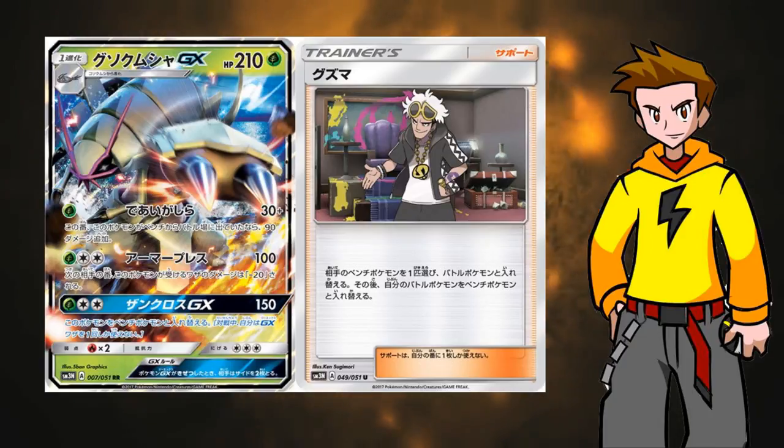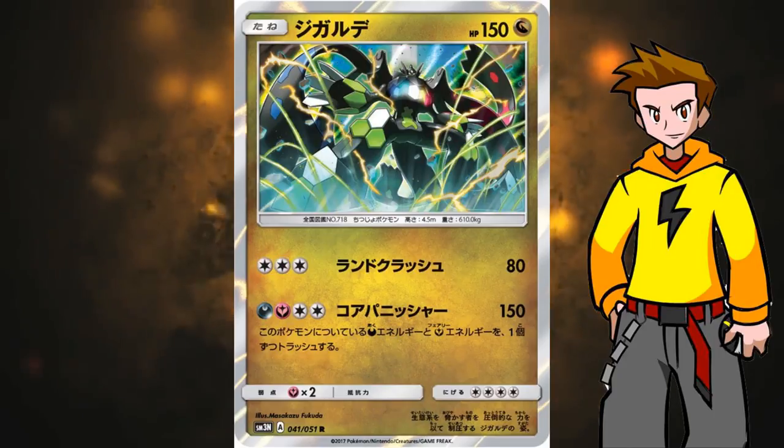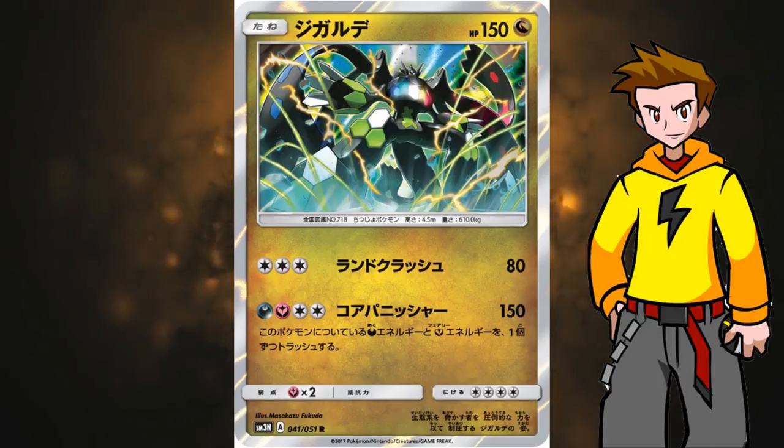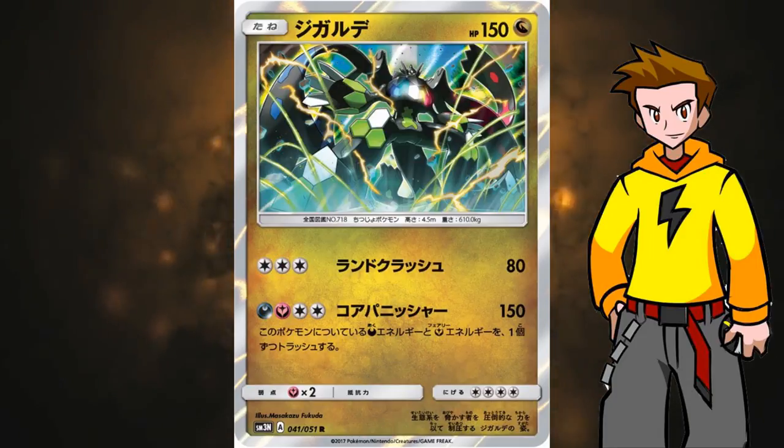I definitely predict the Golossopod deck will strike in the upcoming future. Next up, it's Zygarde from the upcoming Burning Shadows set. This is kind of groundbreaking — this Zygarde is a basic non-EX/GX Pokemon with 150 HP. We've never seen that amount on a non-EX/GX Pokemon, so definitely a tank. The retreat cost of 4 is humongous, but think about things that use Double Dragon Energy. The second attack, Core Punisher, deals 150 damage but we have to discard a Darkness and a Fairy Energy attached to this Pokemon for it to work.